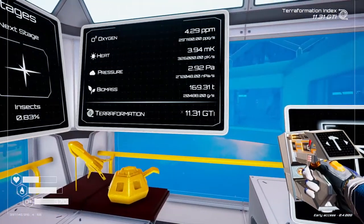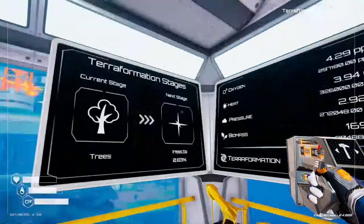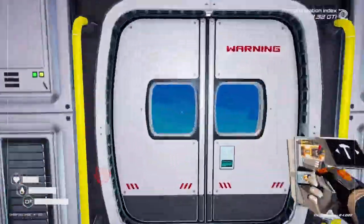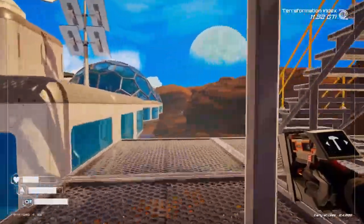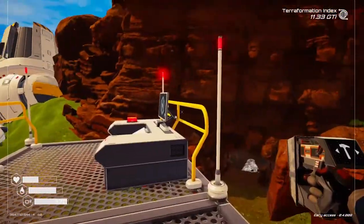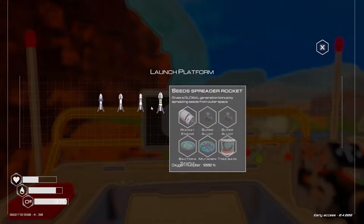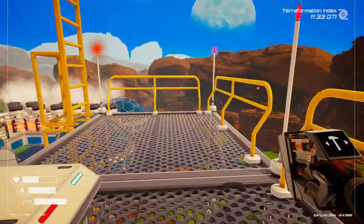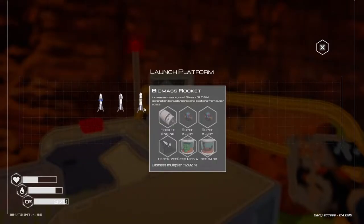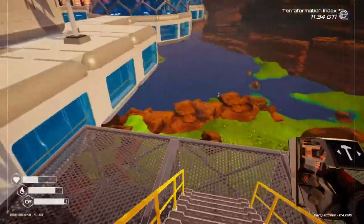I don't think there's anything else we can unlock - all I can really do is launch more rockets. In fact, let's launch an oxygen rocket. What do I need for the recipe? Let's go check this out. Run back up here - seed spreader rocket, that's the oxygen one. So bacteria, mutagen, and tree bark. And two super alloy. Let me see what I have here - I might actually have everything crafted.